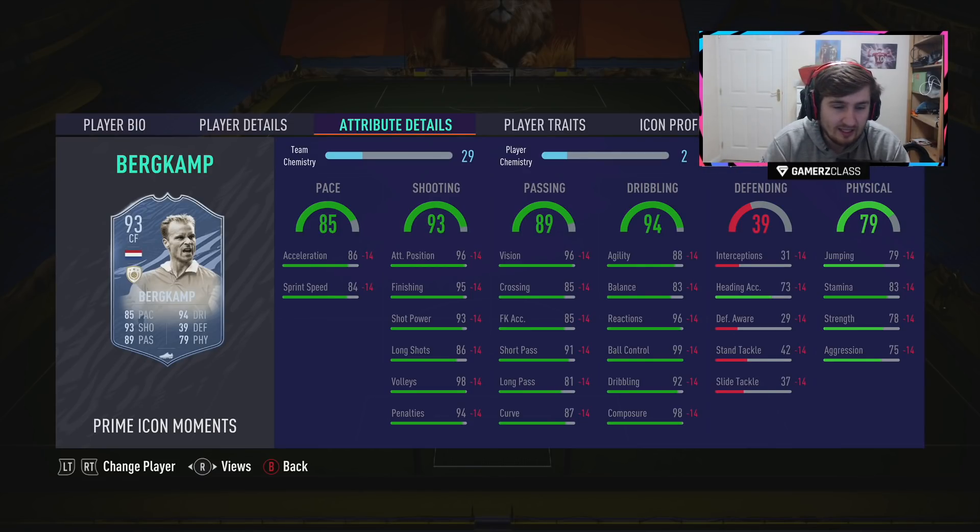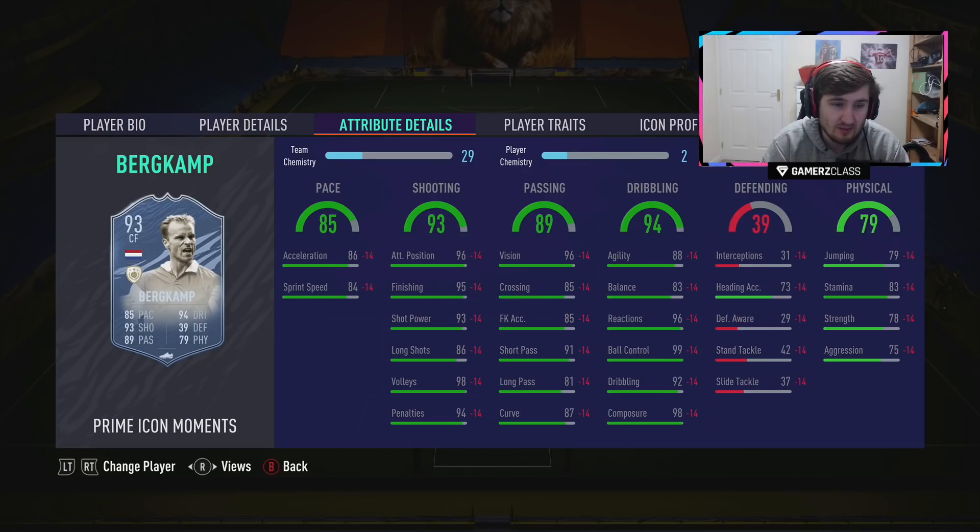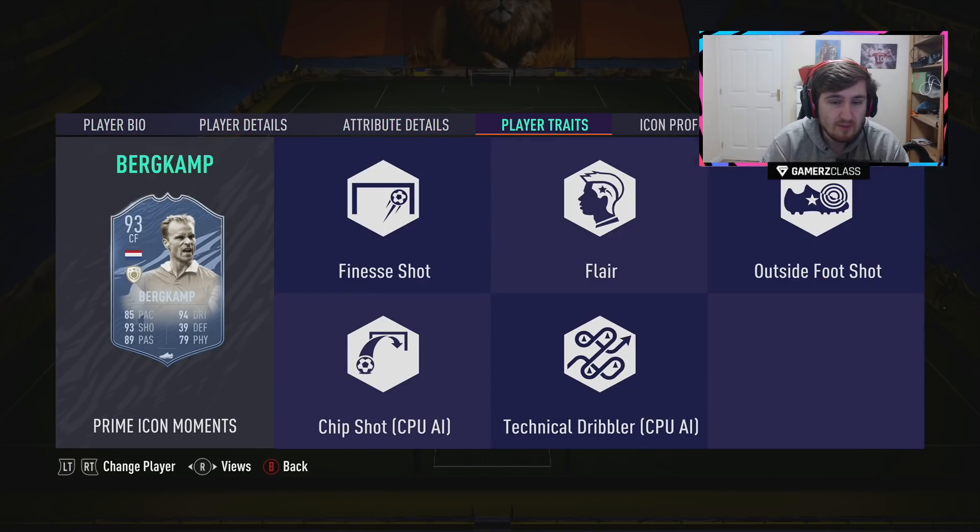Moments Bergkamp — when you look at him he doesn't look absolutely insane compared to some other meta cards, but he's very well rounded. Four star four star, he's got the shooting traits. With a Hunter you might want to go Engine to up his dribbling a bit, but with Hunter you're getting really good pace, elite shooting, solid dribbling. 99 ball control, 98 composure — that's pretty nice. Great physical, great passing. Bergkamp is a fun card to use.